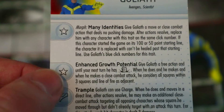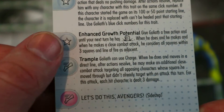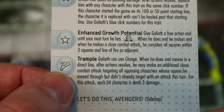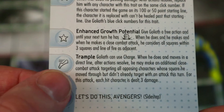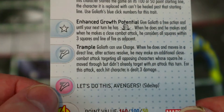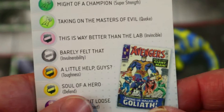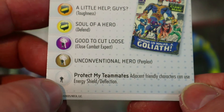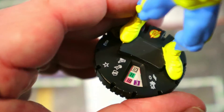Colossal size used to give you no giant reach at all — that was actually a 2017 rules change — so it's great that it's now just in the rules. You can basically give him a free action to make him colossal and get that extra square of reach. He also has a special movement power where he can use Charge, and when he moves in a direct line after actions resolve he may make an additional close combat attack targeting all opposing characters whose square he moved through. Each hit character is dealt three damage.